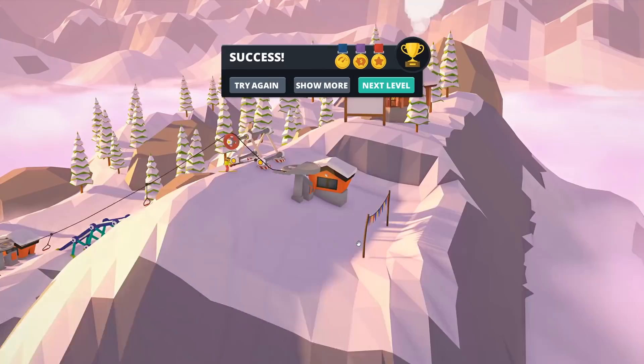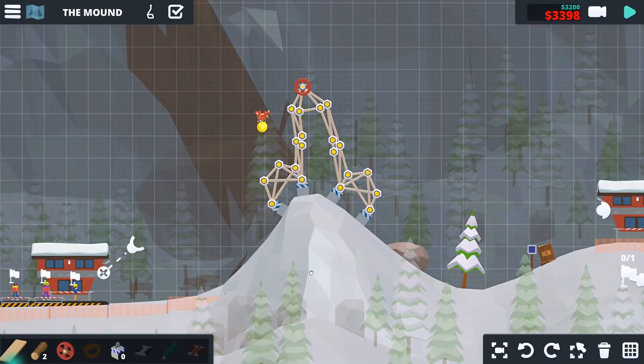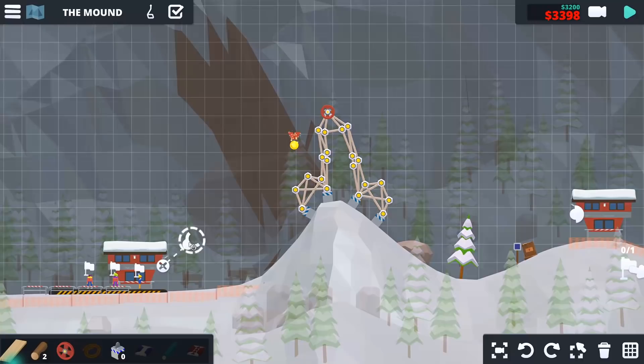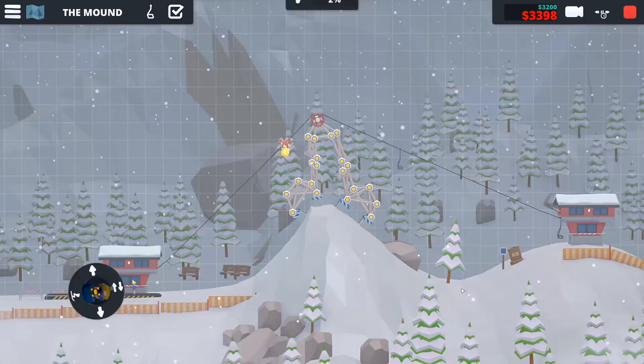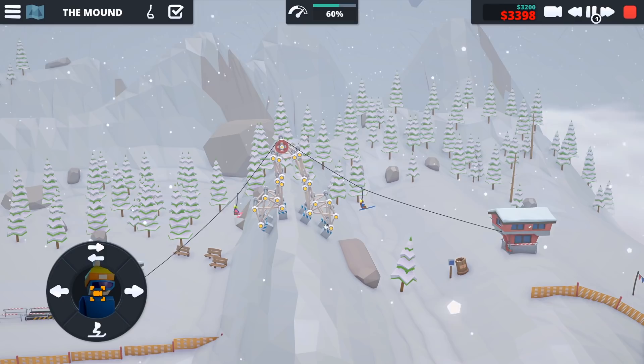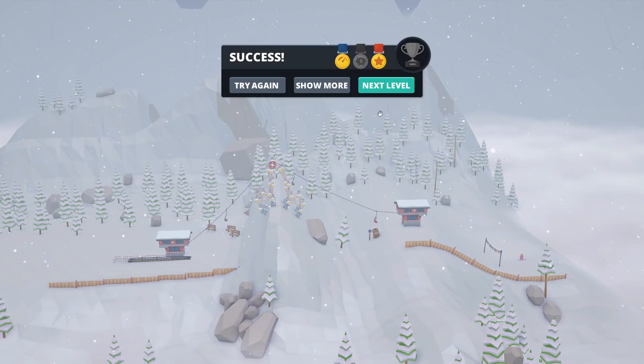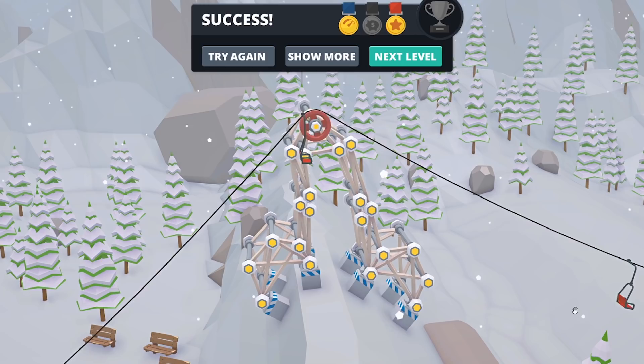Snowboarder, backflip. Whoosh. Nice. So one final level then - we have a chair lift. So we're going to build some foundations. Right, so we've made a nice simple support structure for this one. I'm just going to take the cable over and hopefully that should work. I don't see why not. That's a pretty standard shaped support there. A little bit of movement, a little bit of flexing side to side. But yeah, that seems good. We're a little bit over budget, but I can't really see another way of doing this level. Excellent. So yeah, apart from the budget, that was quite an easy level, that one.